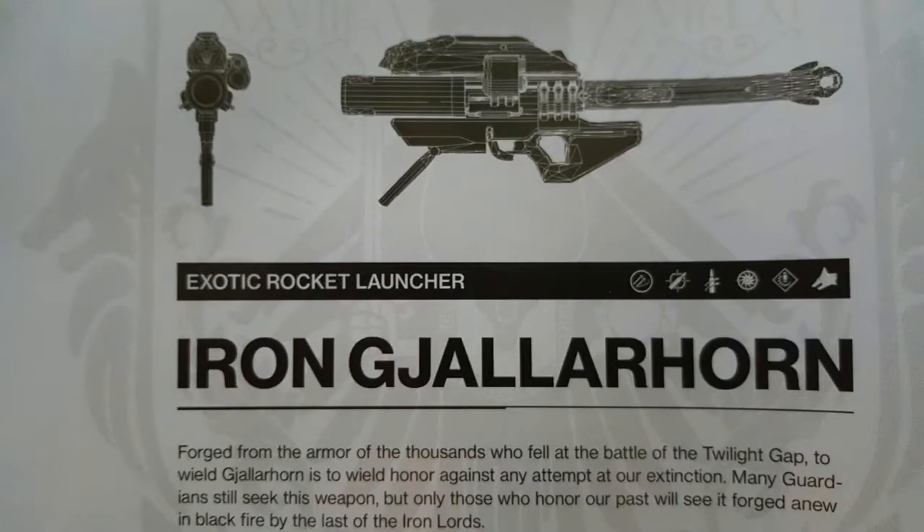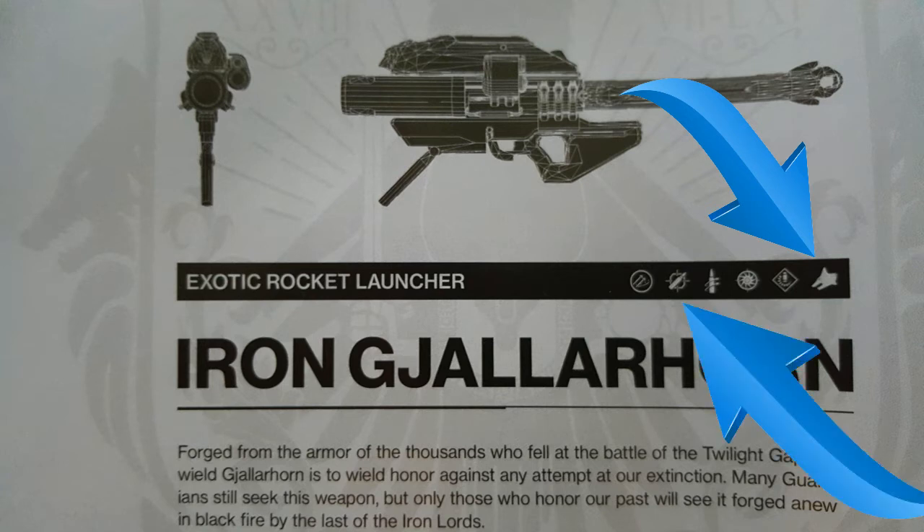The original Gjallarhorn had wolf pack rounds back in year one, and this gun — as you can see by the wolf symbol on the poster — definitely still has wolf pack rounds. We can also see by another perk symbol that it has tracking and increased velocity, the exact same perks as it did in year one.